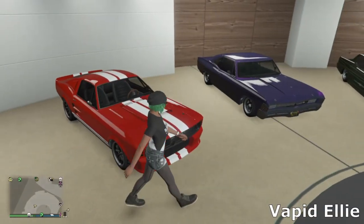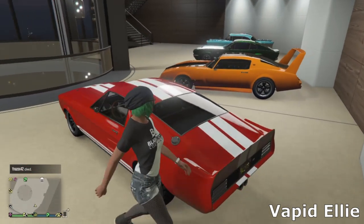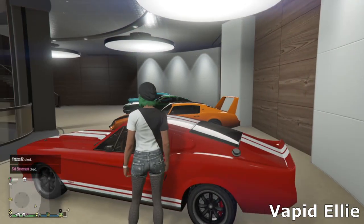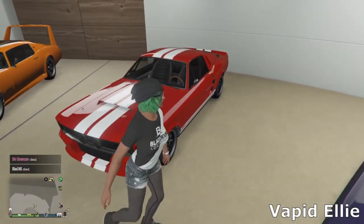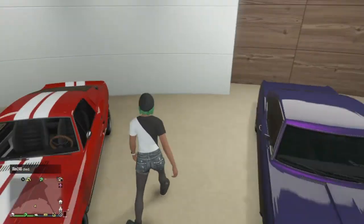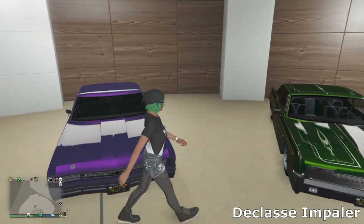The next car is the Vapid Ellie — the Eleanor Mustang. Not much to say about this one, just went for the red with white stripes and some nice Tuner wheels. There's not much customization on this thing but I like how it is just stock, so I just tweaked it to my tastes.